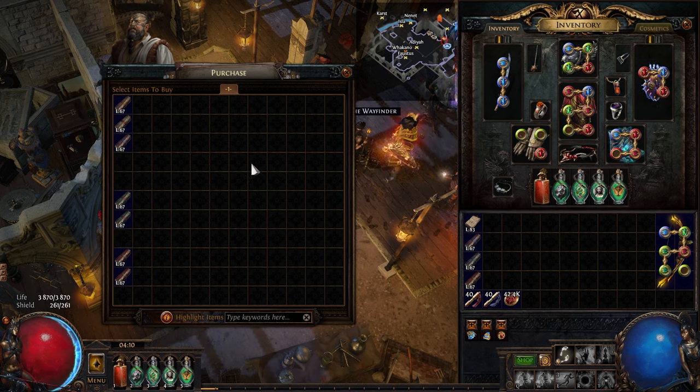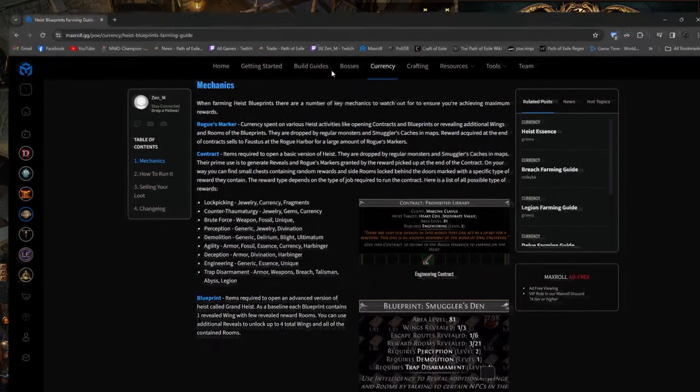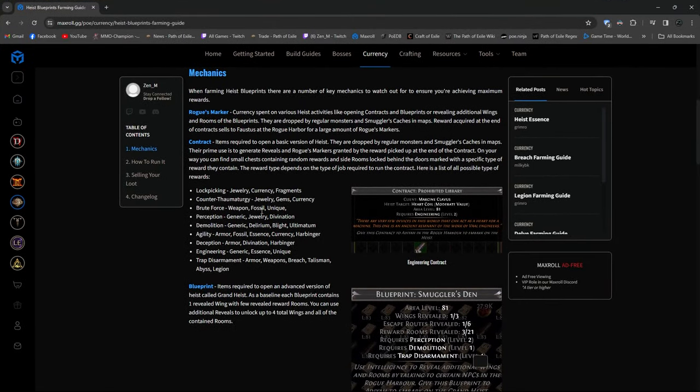This time around I wanted to do heist for longer, which means I also wanted to do blueprints. So things changed a little because I wanted to get some reveals, so I was also doing counter-thaumaturgy with Gianna, perception, and deception. These three give you Gianna reveals, which are way cheaper than regular reveals, so I was doing all three of them.